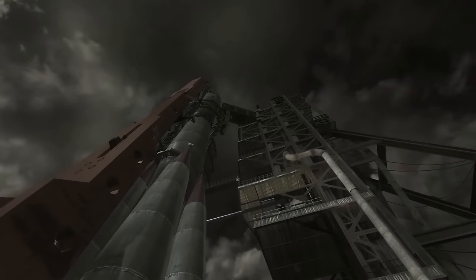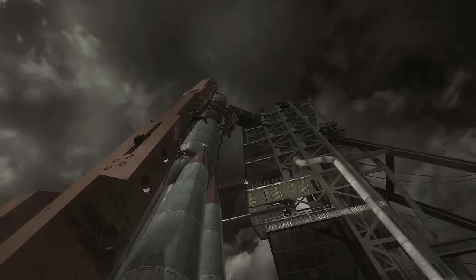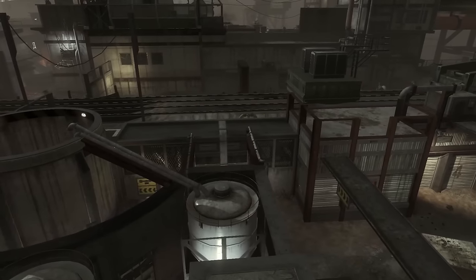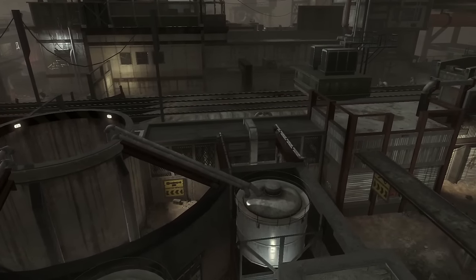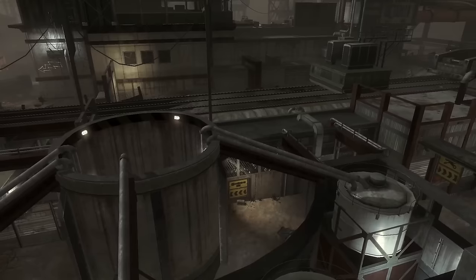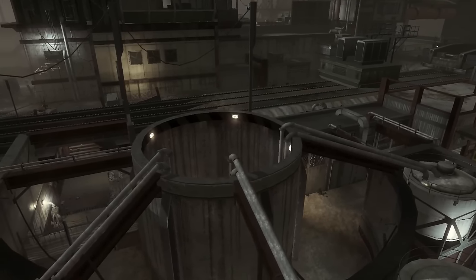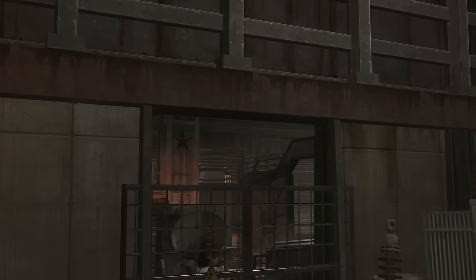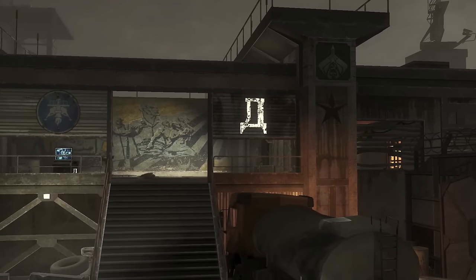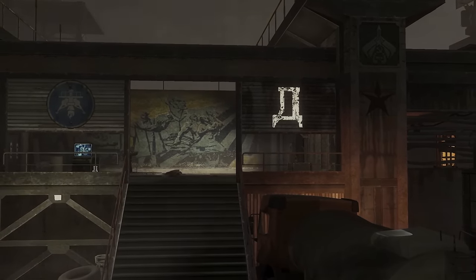Ascension — arguably the easiest map in COD Zombies history. Despite being considered easy by a majority of the community, it has some of the most optimized speedruns and one of the most difficult high rounds in Zombies. So why has a large majority of the community labeled this map as easy, how come it's considered difficult among world record holders, and what made this map one of the most optimized high rounds in Zombies history?